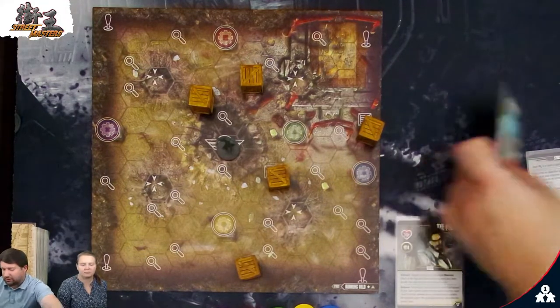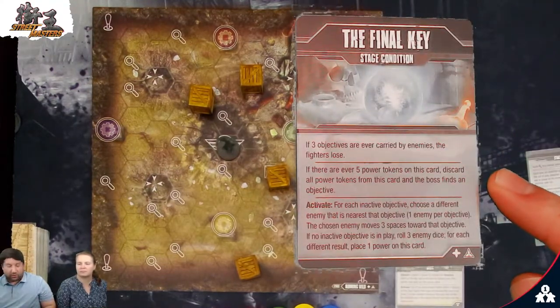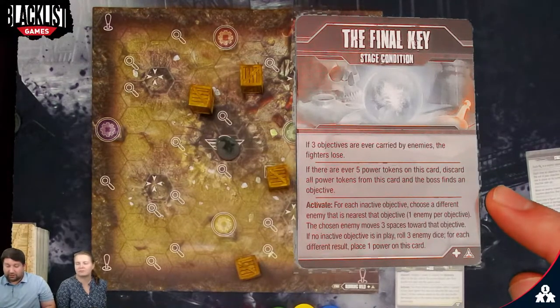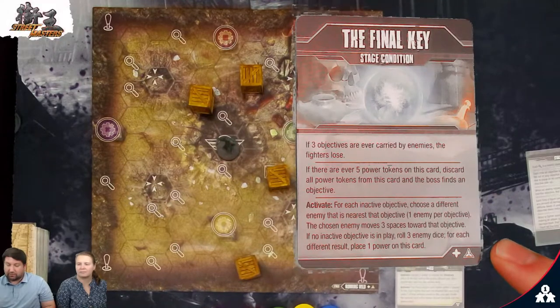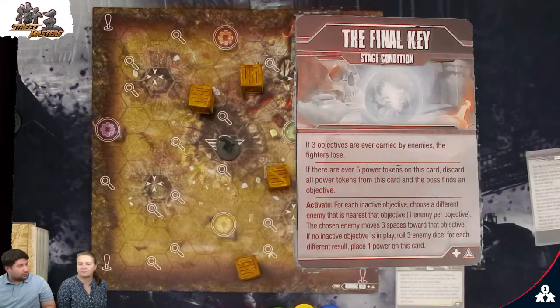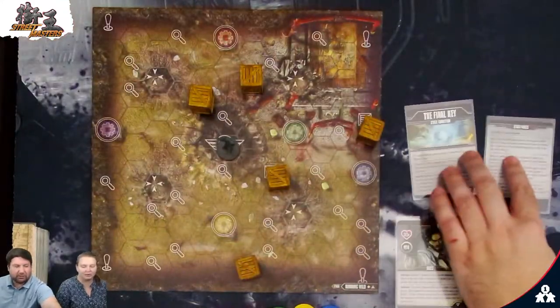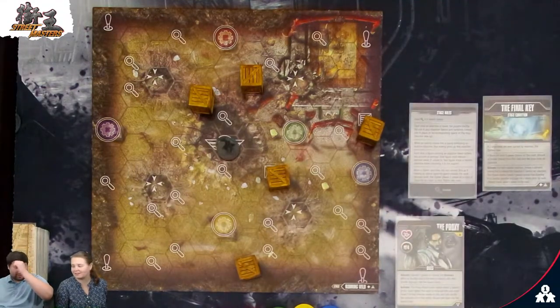The final key tells us the last key information. If three objectives are ever carried by enemies, we lose. If there are five power tokens on this card, the boss finds an objective straight up. On activate, for each inactive objective, a different enemy moves toward it. If there are no inactive objectives, roll three enemy dice — for each different result, place one power on this card. It's going to be a race.